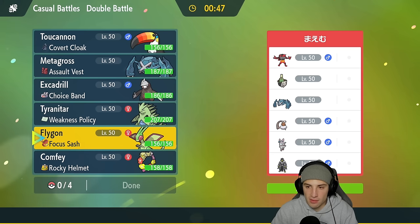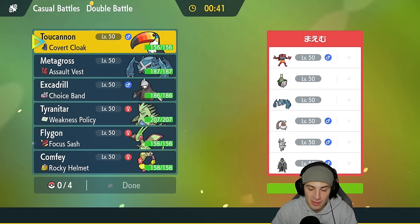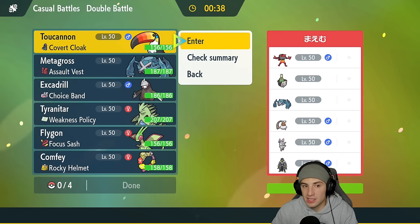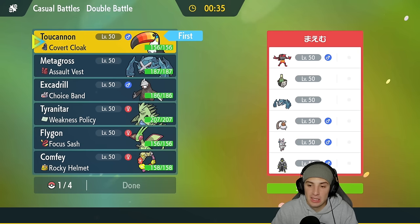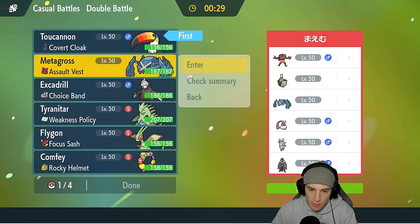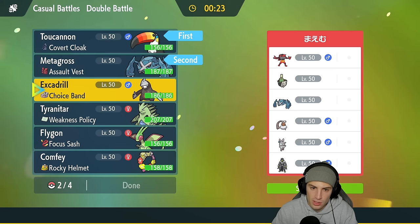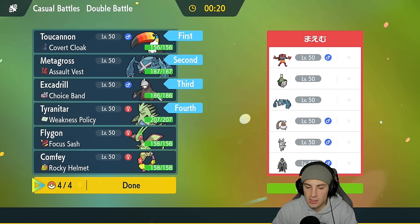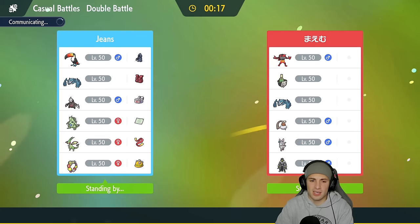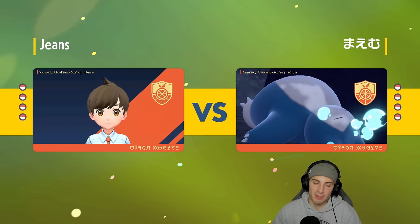Incineroar can Fake Out and Intimidate on the same turn — it's just rough. I could lead Toucannon for the Covert Cloak and set up Tailwind. I like that a lot. I'll also go Metagross — I think it can be solid all around. So Toucannon leads and I bring the Sand Rush squad in the back — Excadrill and Tyranitar. I have to watch out for Landorus' water moves too. Let's see if they lead Incineroar — and there it is, Incineroar alongside Urshifu.